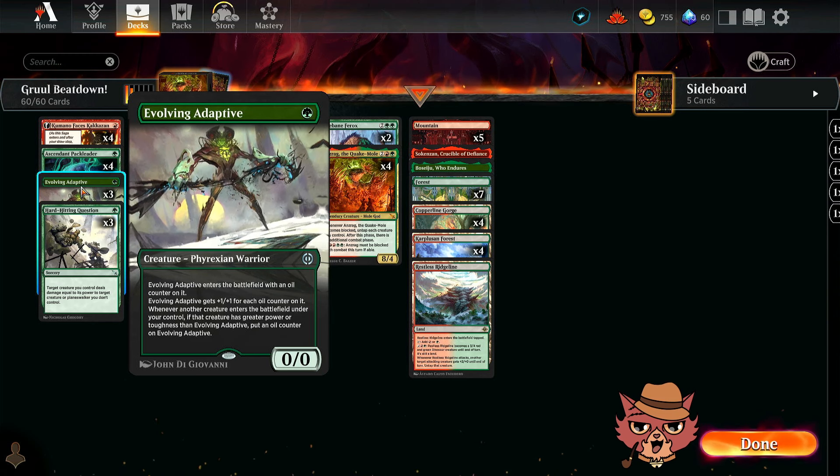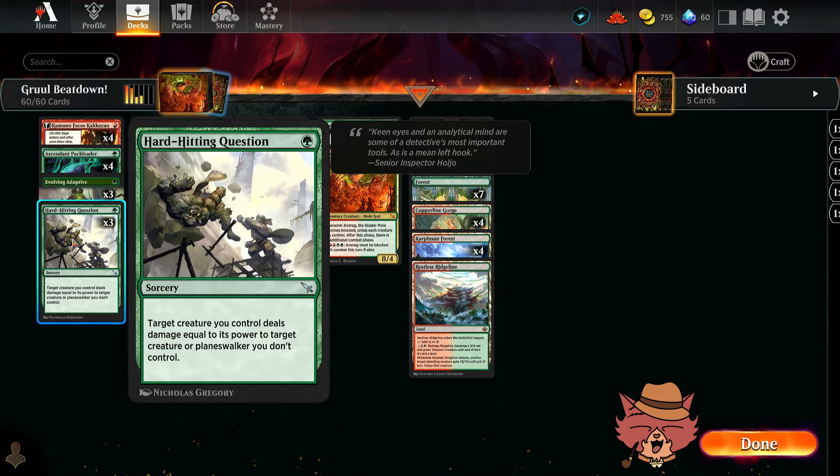Not a lot of removal packed in, but I do have three Hard Hitting Questions. This is a one mana sorcery speed — honestly, if it was instant speed, this would be absolutely disgusting. For one mana, target creature you control deals damage equal to its power to target creature or planeswalker you don't control. So it's not a fight spell; that creature just deals damage equal to its power, and it hits planeswalkers too. Seems pretty decent — I'm interested to see how much it actually does today.